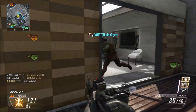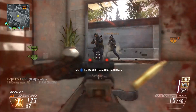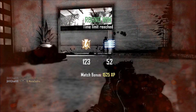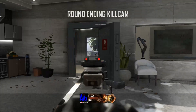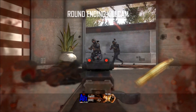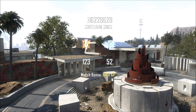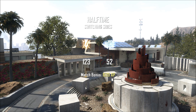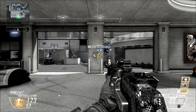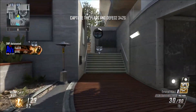The killstreaks you're going to want to run - I think every time you should always run UAV, VSAT, and EMP. Let me tell you why: these are all going to get you assist points whenever anyone on your team gets a kill. UAV gives 10 assist points per team kill, and if you have all three up at once that's 30 points every time someone on your team gets a kill. So every time your team gets three kills, that's almost 100 points, which is pretty insane. I get an insane amount of VSATs in this game.